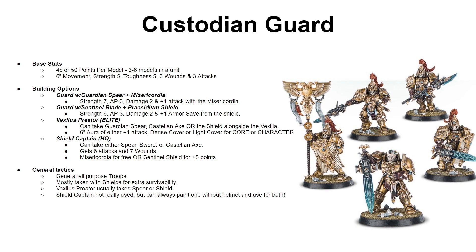You can take one of the guards and build him as a Vexilis Praetor — the guys with a flag. The Vexilis Praetor can take a Guardian Spear, Castellan Axe, or Shield. Note that in the guard box there are no Castellan Axes, so you'll need to buy a Warden's Box or Terminator Box to equip the axe. The flag itself can give either plus 1 attack, dense cover, or light cover for any core or character within 6 inches. Most people stick the Guardian Spear or Shield on him — the Shield giving him a 1+ armor save since Custodes are 2+ by default.